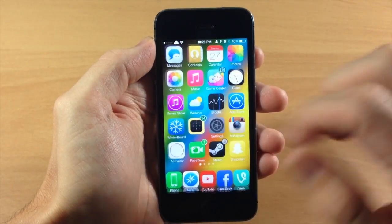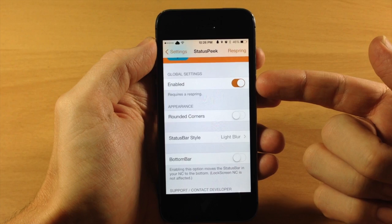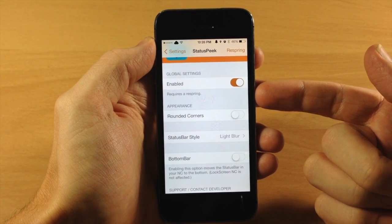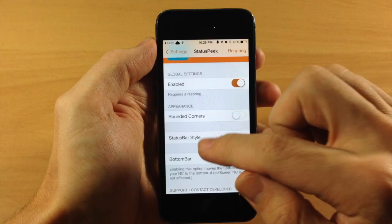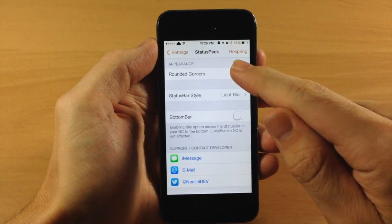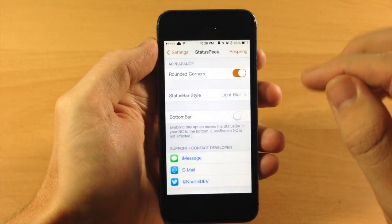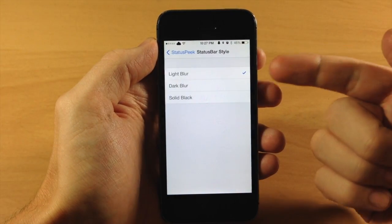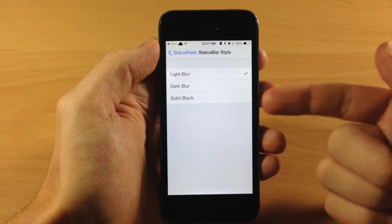Now there are some options that you can configure in the settings. You can see right here that we have a kill switch, so you can disable this if you want to. It does require a respring if you do that, or if you change it to enabled as well. Down here we have some appearance options. You can tap right here to change the status bar to have some rounded corners. You also can change the status bar style — you have your light blur, your dark blur, and your solid black.